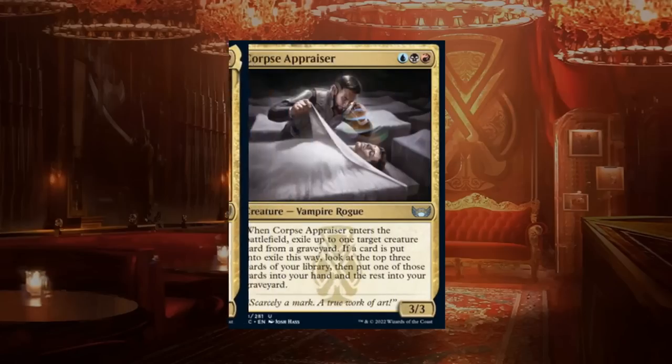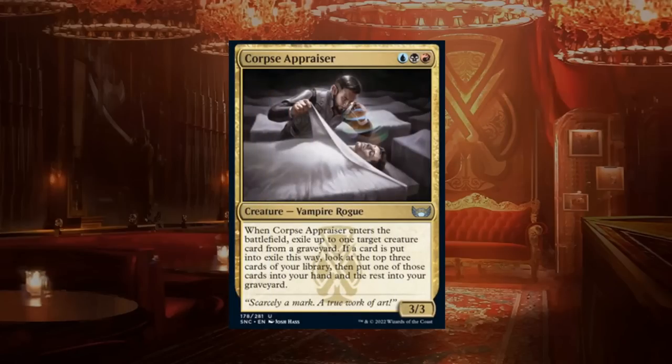Corpse Appraiser is a three-mana 3/3 vampire rogue at uncommon. When it enters the battlefield, exile up to one target creature card from any graveyard — if you do, look at the top three cards of your library, put one into your hand, and the rest into your graveyard. Exiling a creature isn't too difficult in limited since creatures often trade early on, and then it's a nice 2-for-1: a 3/3 that draws a card with card selection. A B-level card.